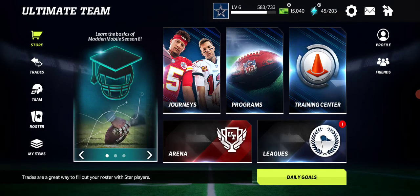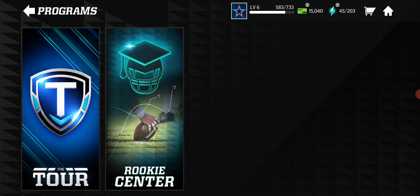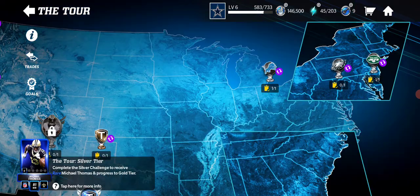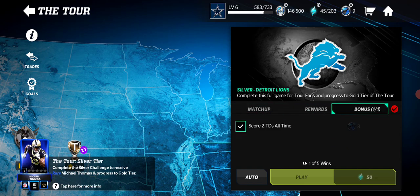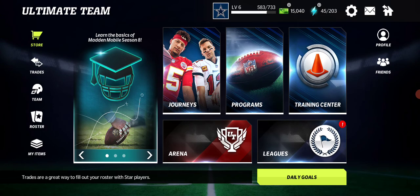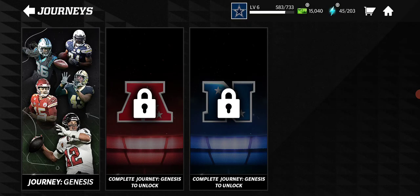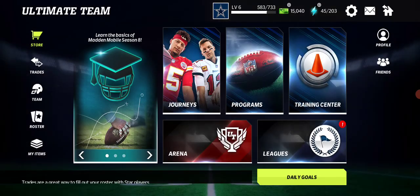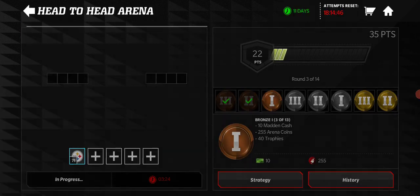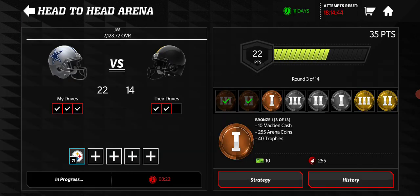The only other thing you can do is programs — you can play some of these tours, but I only have 45 stamina and they take 50. Don't forget the bonuses — escort two TDs. Trades are a great way to fill your roster with star players. We're at three minutes — could start another one.